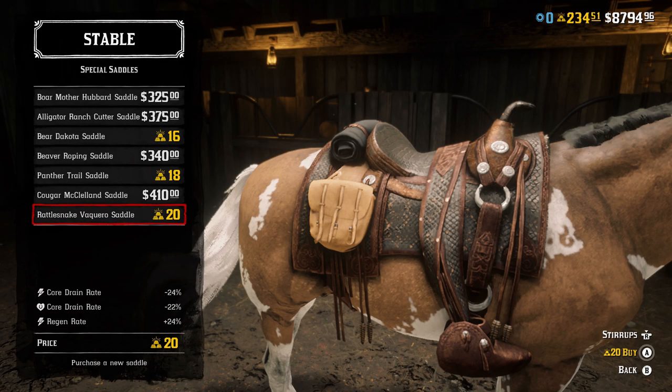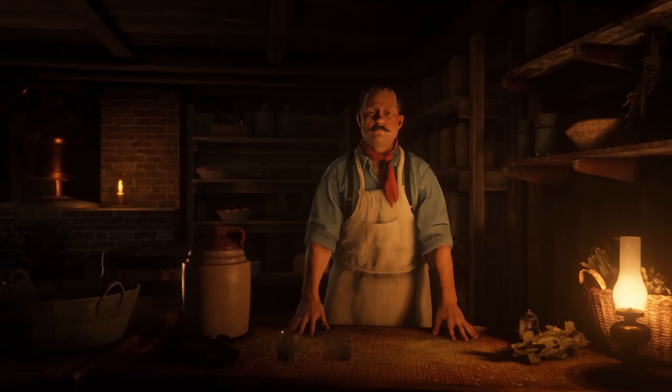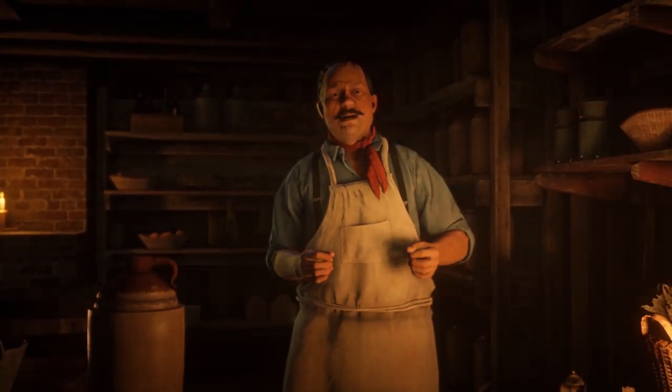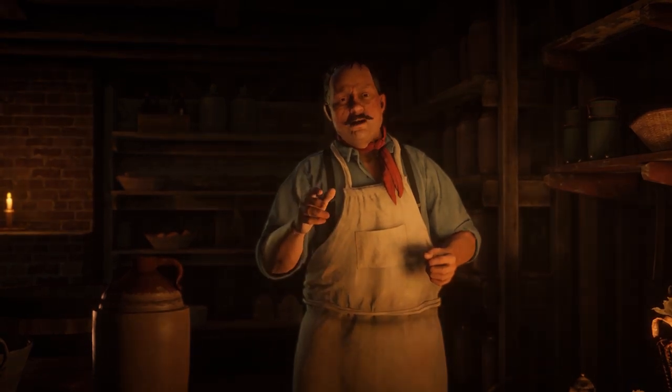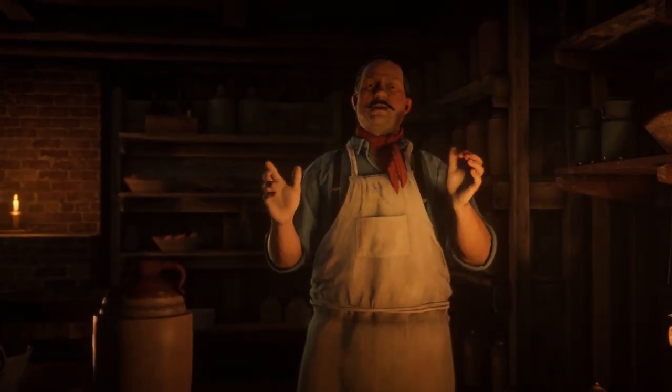At 20 gold bars, you can buy the Rattlesnake Vaquero Saddle, and this is the last saddle on the list, making it the most expensive saddle you can buy with gold. At 25 gold bars, you can buy the Moonshine Role, which is the most expensive role in Red Dead Online currently. In the future, just like with the other roles, there will probably be a deal so you can get it cheaper or even for free.